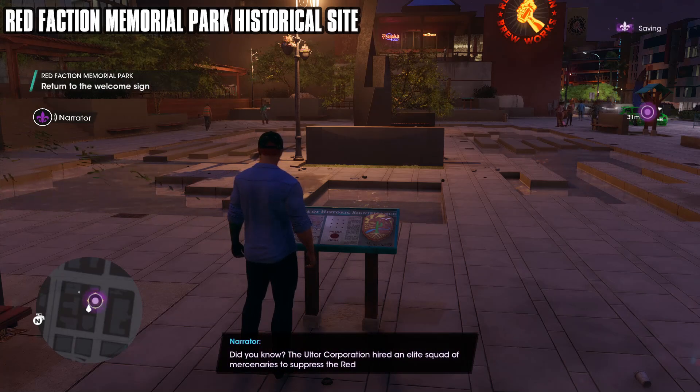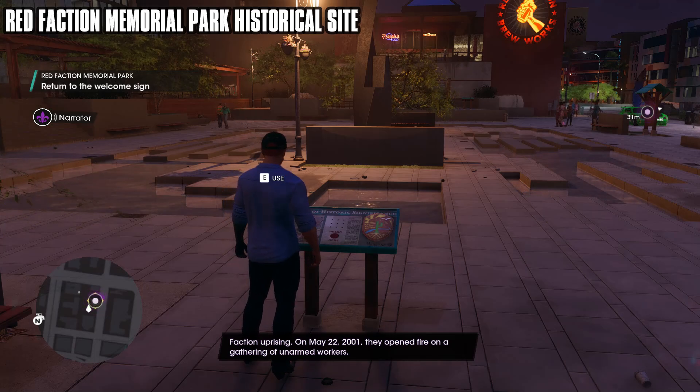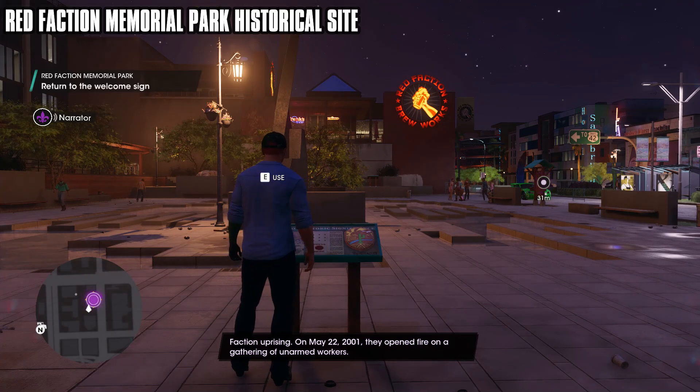Did you know? The Altor Corporation hired an elite squad of mercenaries to suppress the Red Faction Uprising. On May 22, 2001, they opened fire on a gathering of unarmed workers.